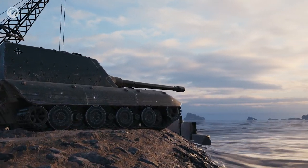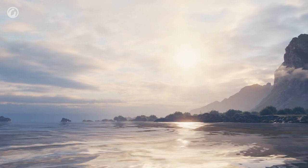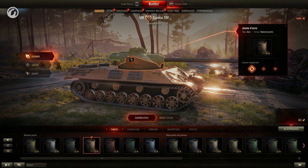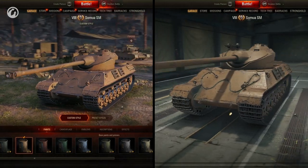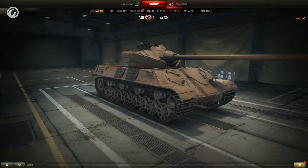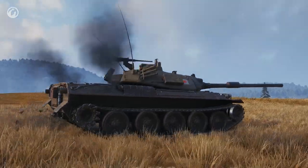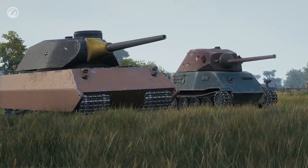Having discussed vehicle news, it's time to move on to customization. Players complained that it was sometimes difficult to understand how a vehicle will look in the game when you paint it. We fixed this problem — now when you click Exterior, the vehicle enters a special garage where the lighting is set up to display colors more precisely. Apart from this, you can now apply different styles to a larger number of vehicles: not just Tier X vehicles, but all Tier VI and VIII ones as well.